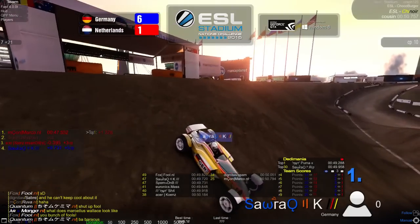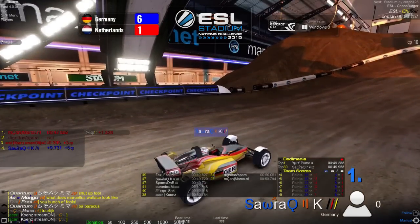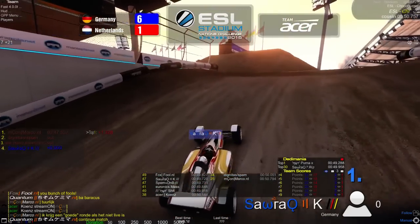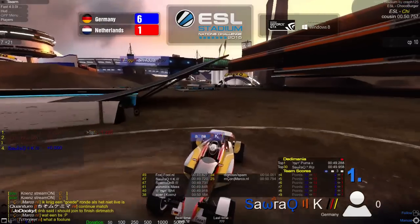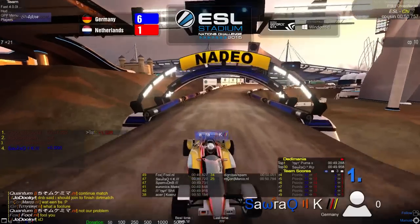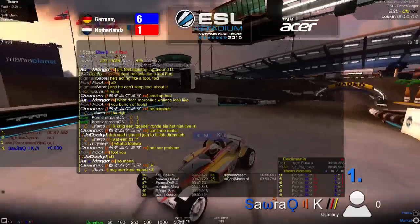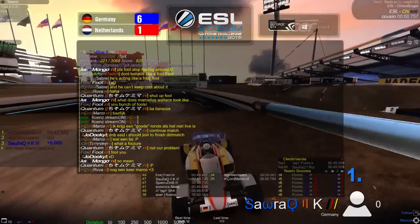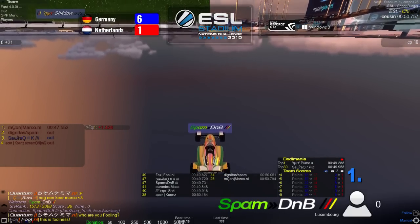Fool is currently in the lead with 49 points; Kai with 47; DNB also with 47; Massa with 41; Shadow with 40; Kunz with 38; Spam with 34; and Marco with 25 points. The fastest time is 49.72 by Kai for Germany — about half a second from the world record. DNB is back on the server, so we should start momentarily.